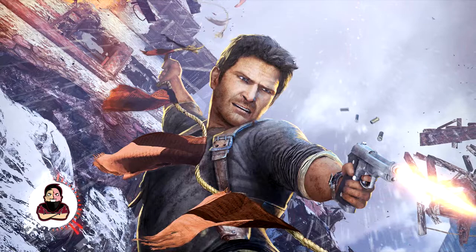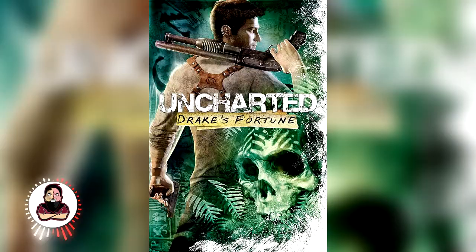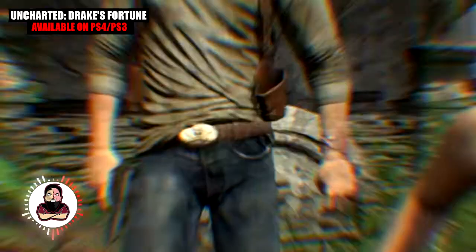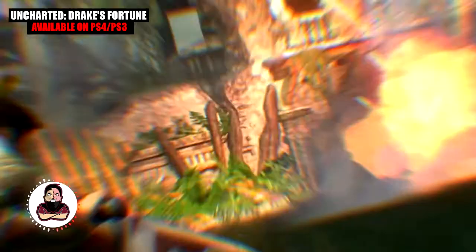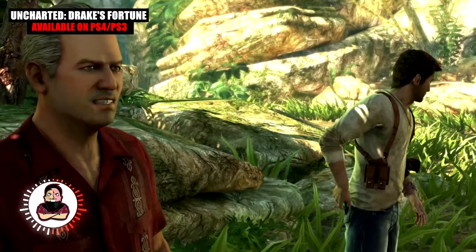Starting with Uncharted: Drake's Fortune, available on PS4 and PS3. It blends action and adventure for a swirling storyline set in the heart of a jungle. Find clues and solve puzzles using maps and ancestral artifacts to discover a lost island. Explore exotic locations and fight your way through the jungle to roam 400-year-old ruins. Get out alive from this island against superior mercenaries by getting help from a few rare allies.